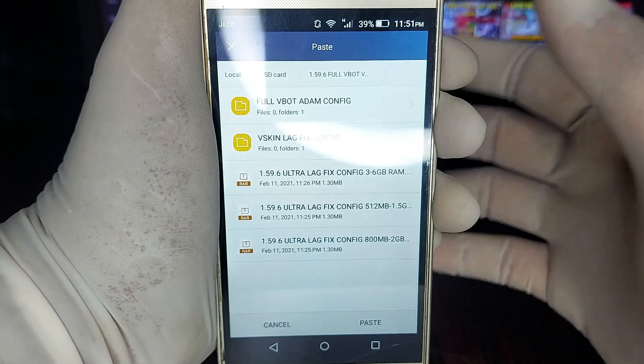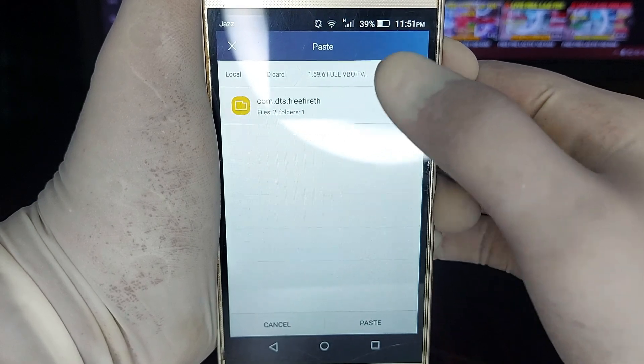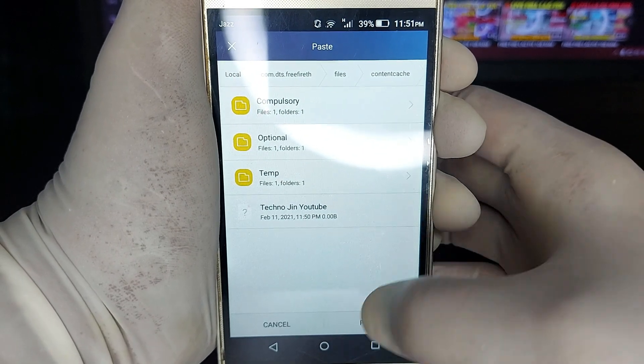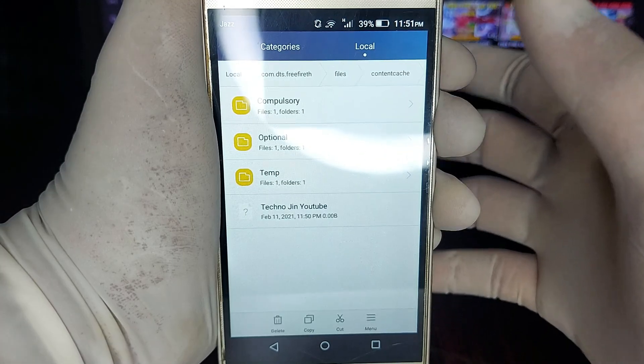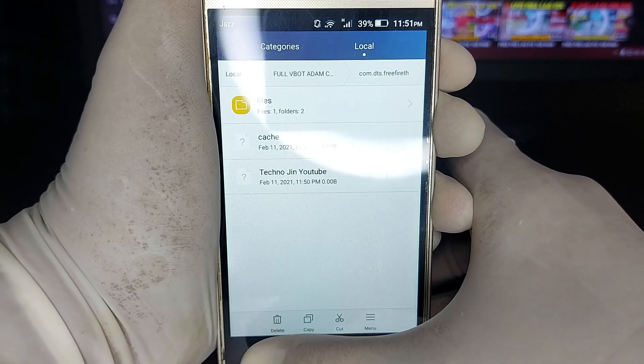अगर आपको बहुत ज़्यादा smooth performance चाहिए और कोई lag नहीं चाहिए, तो full Vbot Adam config use करना है। com.dts files के content/cache में जाकर optional folder में paste कर देंगे। यह replace करने के लिए बोलेगा, तो replace कर देना है। paste और replace हो जाएगा, सारा काम हो जाएगा।